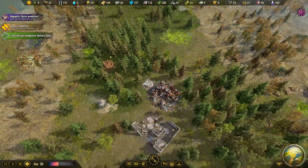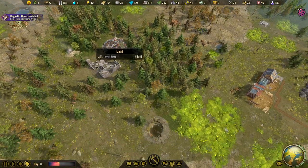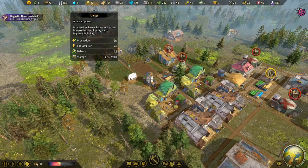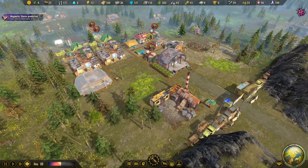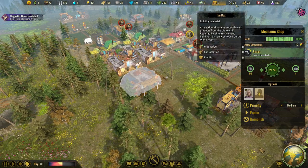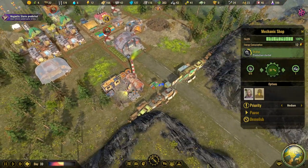Small concrete deposit has been depleted. One more day until the magnetic storm hits. How much energy are we storing? That looks fine - we only really need energy for the mechanic shop right now, so it's not a big deal if energy runs low.